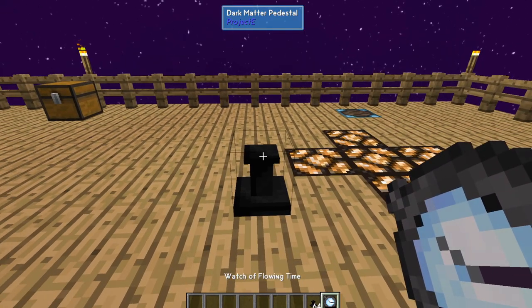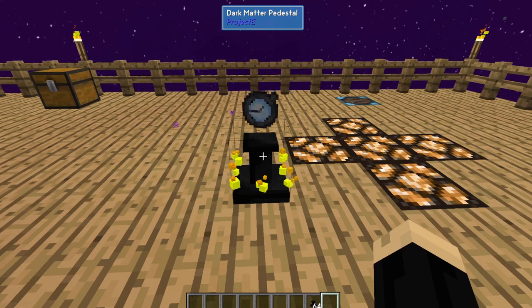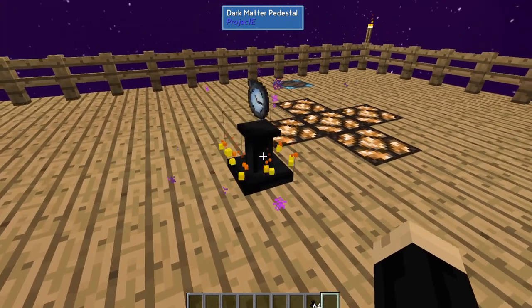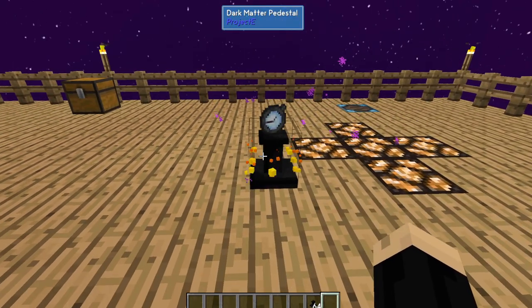So you place a watch on there and then right-click it. You get a little noise and now it's got the little flame effects. In a specific area, time is now moving drastically quicker.